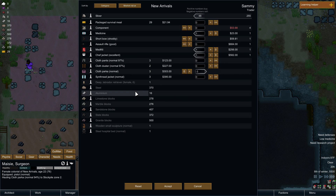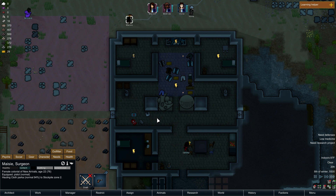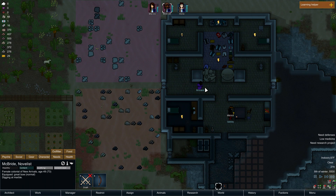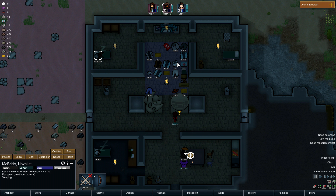That medkit would be pretty great. And the chef jacket — yeah, okay. Oh look, that's perfect. Can I get rid of any of this other stuff? Maybe I should hold on to those synth thread jackets and the dusters and the pants, because we might need those eventually. The chef jacket I'll give to our cook. I think that's good, thank you. Who is our cook? McBride. Is it inside? There it is. McBride — she's asleep.